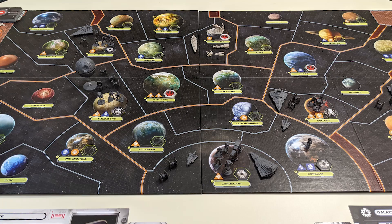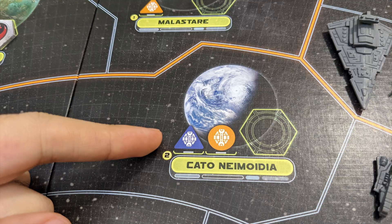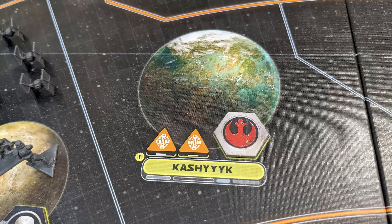The main board is made up of eight regions, separated by orange lines, and within each region are four smaller systems, separated by white lines, each system containing a planet. A planet with resource icons and a space for a loyalty token is known as a populous planet, while those without are called remote planets.